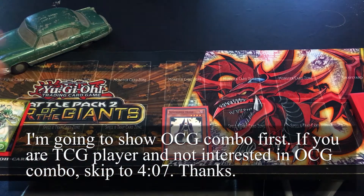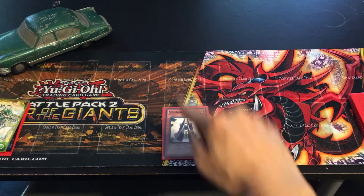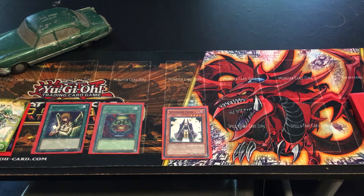In OCG version and TCG version, I'm going to show you the OCG version first. The cards you need in your hand are Summoner Monk and two spell cards — any spell cards are fine. So let's say you have these two spell cards.